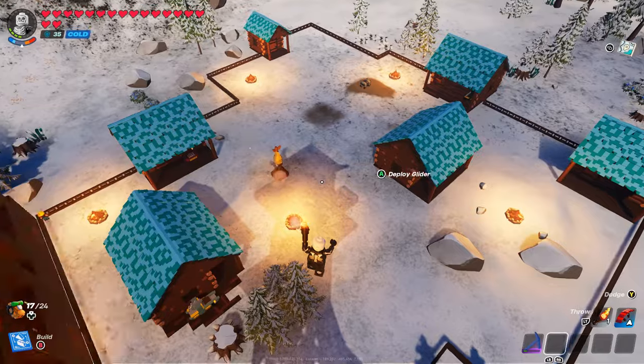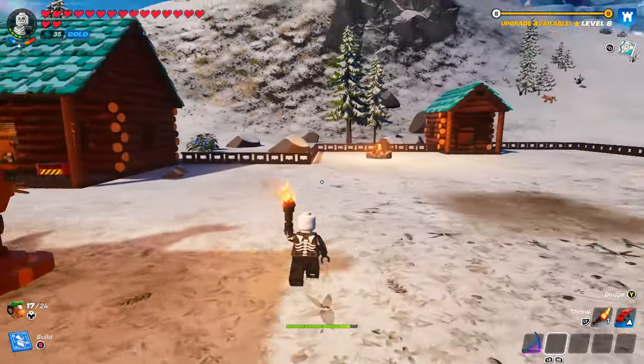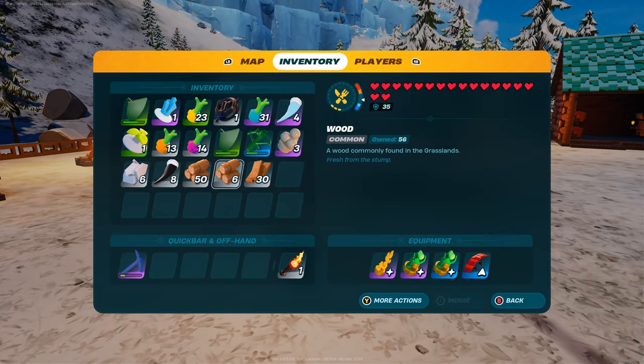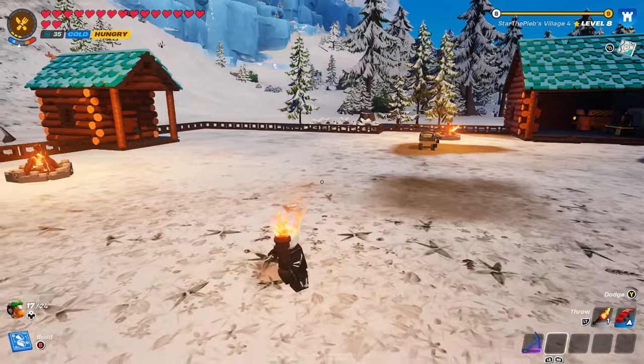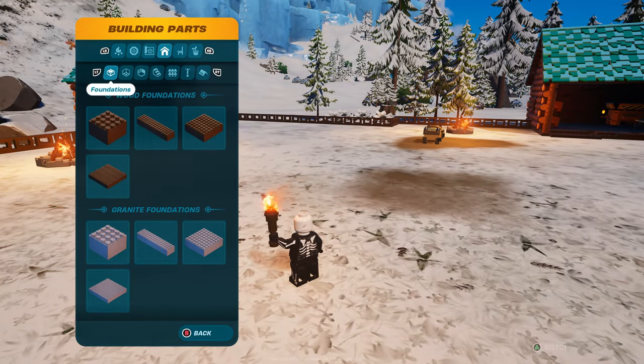I'm not going to waste any time. Here we are in my LEGO Fortnite world, and to do this glitch you're actually going to just need to have some wood in your inventory — not too much, just a little bit. Let's say, for example, I wanted to make my LEGO secret room right here. I didn't want anyone to know about it — it's just a piece of wood standing in the middle of my town.